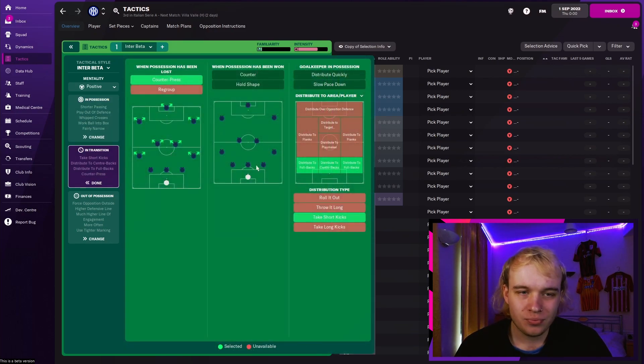In terms of transition, a counter press — so as soon as we lose the ball we look to try and get it back straight away. We want to dominate the game. Nothing on position has been won — I don't really want to put too much stress on the players, as there's a lot more emphasis on players tiring in FM22, so I leave it as normal. Distribution to centre-backs and full-backs — again, that emphasis on building out from the back. Sometimes when I need to push for it, it will go more to the flanks because I can push the wing-backs further up. In terms of distribution, take short kicks — I've got a keeper that's able to pass out from the back, so that does help.